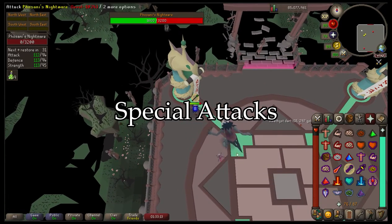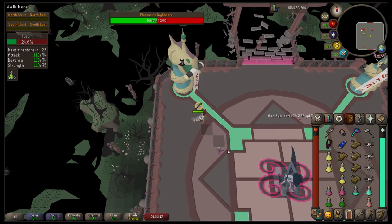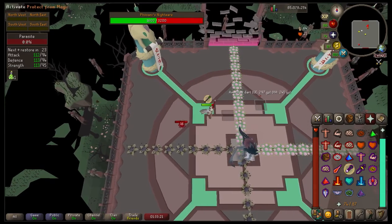Praying against the wrong attack can cause a devastating amount of damage, so highly memorize those sounds and patterns so you can switch as fast as possible. As for special attacks, she does the exact same ones as in the normal Nightmare — the only difference is they're not limited to a specific phase. She will do them throughout the entire fight, other than in the fifth phase.